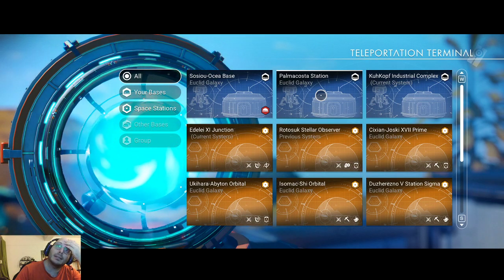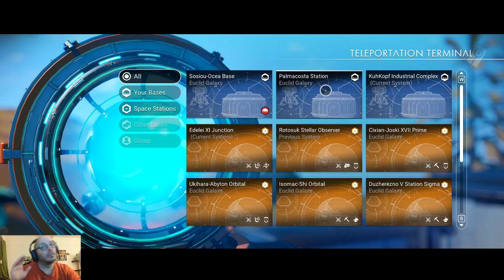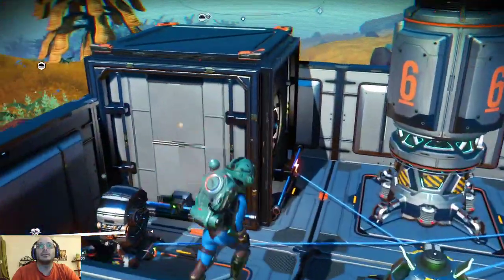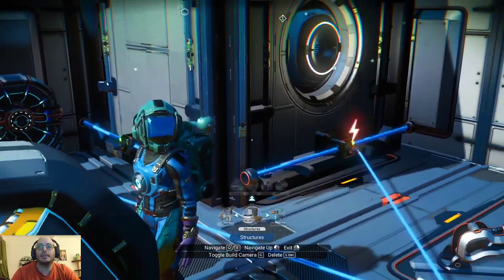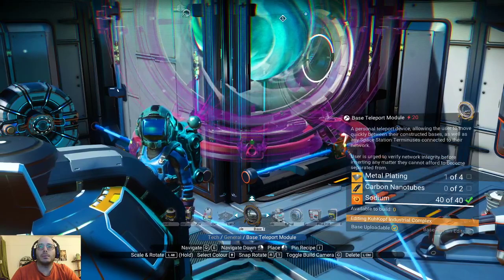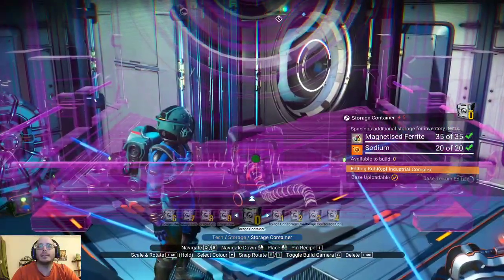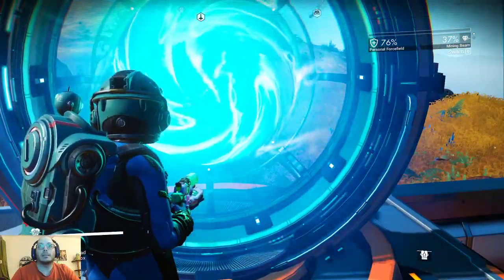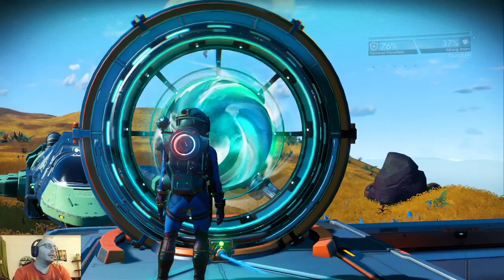So we still have access to our previous base? On the bright side, we have a ton of things over there. On the bad side, I think I really would like to move to the new place, but we were able to place this without problem. Is it 10 containers per base? I have no complaints about that. So let's be smart — go here, go to Palma Costa. This changes everything.